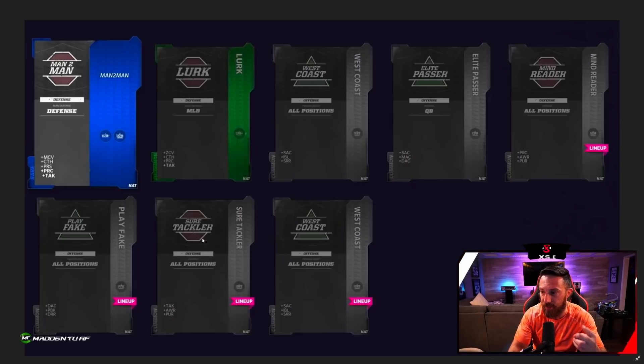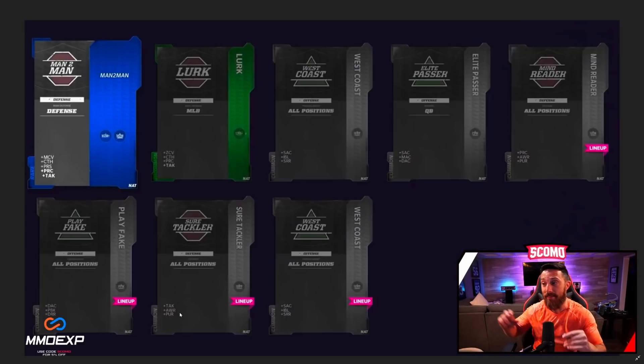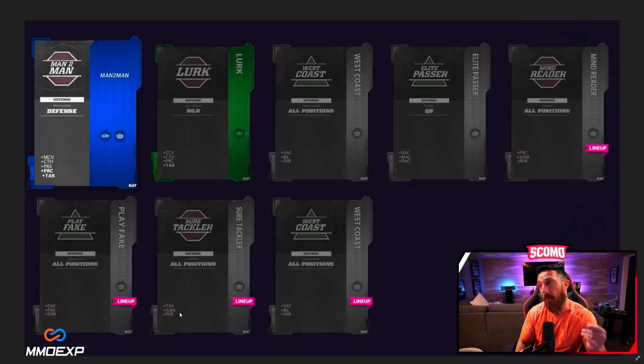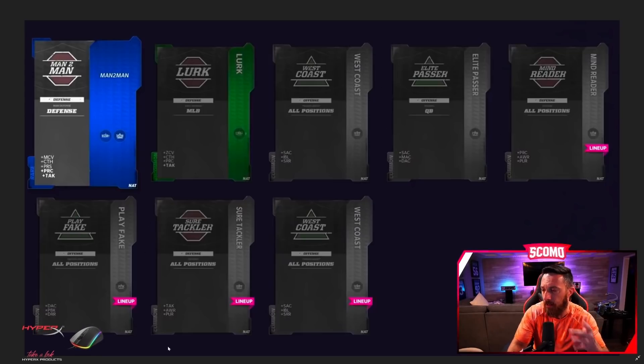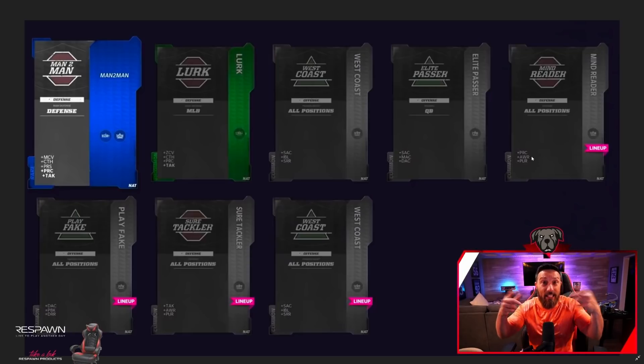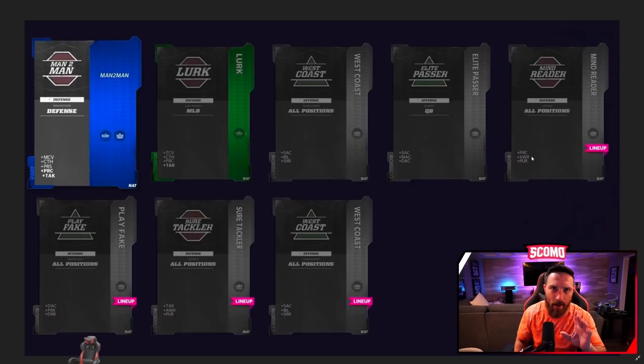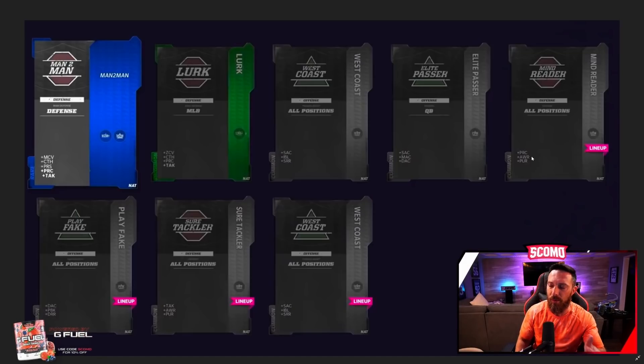Anything that only says awareness boost I feel like is going to be a waste — you'll want the ones that maximize multiple stats. But as strategies level up, maybe Mind Reader at uncommon removes awareness and adds something better. We haven't seen the full depth of it since all we have are screenshots, but I'm really excited that they made this system easier to switch around and it's going to help build our teams.